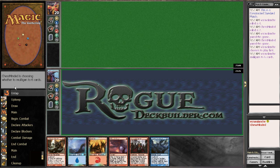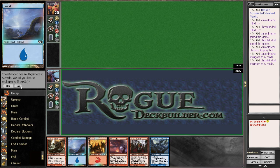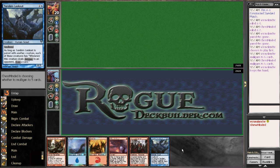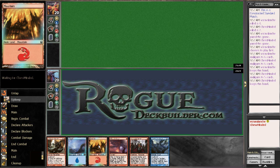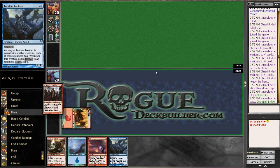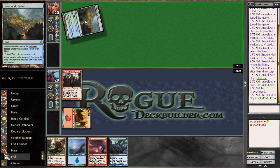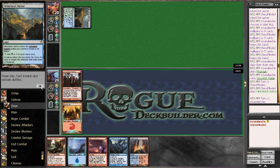This is a better hand by far — definitely got the nuts if I draw into another land, so I'm liking this. He has to go down to five, then to four. Nope, he keeps at five, that's fine. We'll put up Noble first turn — can't go wrong with it. Second turn we can Lightning Mauler it up or pray for a land. Another Hinterland Harbor — maybe we're going against the same guy, I can't remember his name.